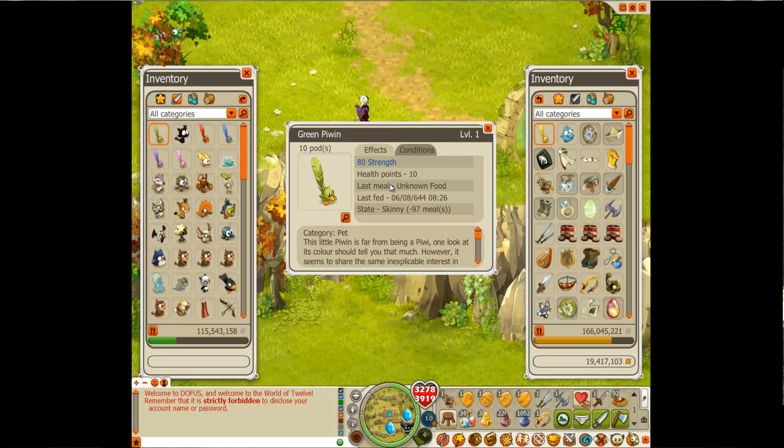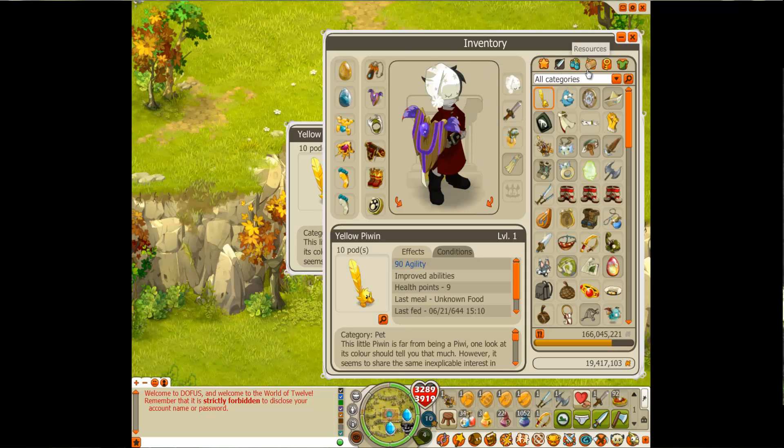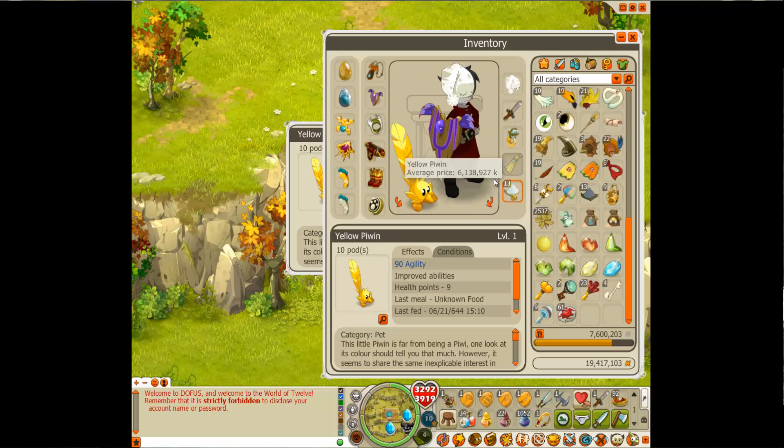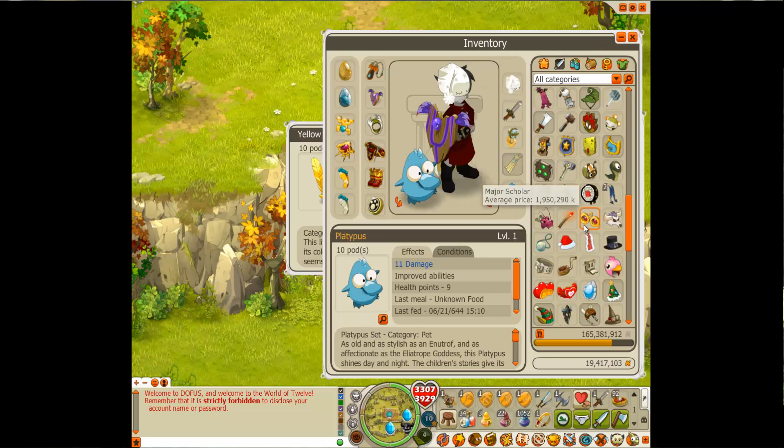What you do: take your pet out, use it for a day, put it back in the mount when you're finished, and it will stay on full health. It won't lose lives like these ones. Bloody pets — I've got almost every pet in the game. It's great.